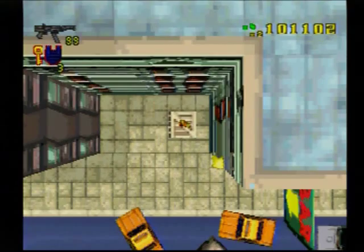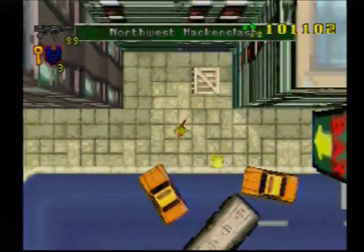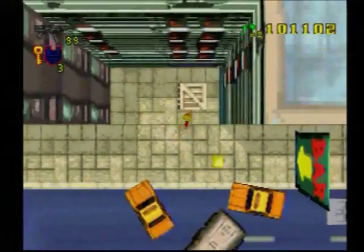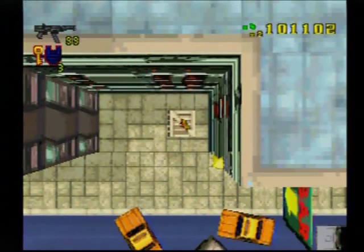It's always best to bring a vehicle with you and to park the vehicle on the road here to kind of block other cars, just in case. What you want to do is go ahead and attack the crate to open it up.